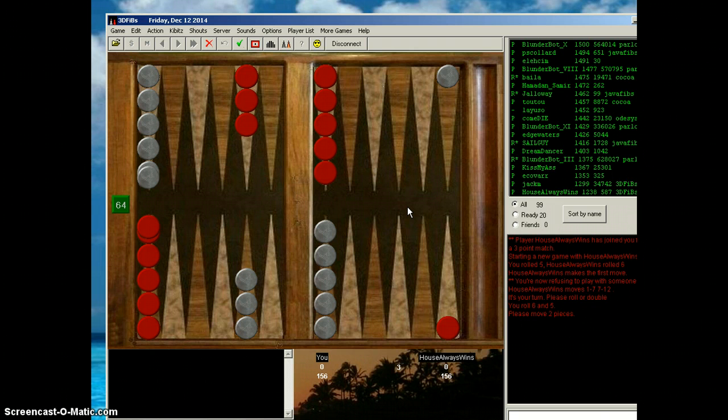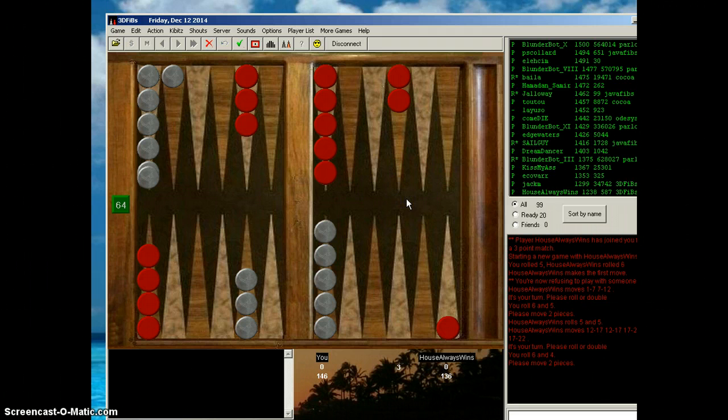Double fives for him — I suspect he just makes his three-point from the midpoint, plays two down. With doubles you play them both twice. I get a 6-4, so I suppose I just run. I hope he doesn't roll a deuce, and then I have him with one man back. Race is about even — you can see the pip count right down here, 146 to 136.